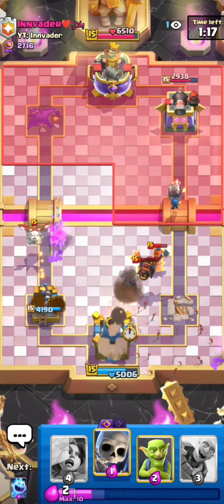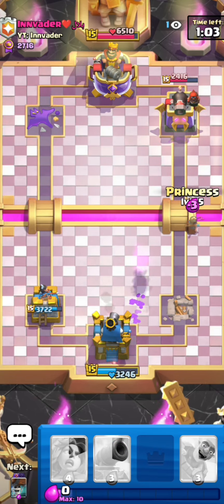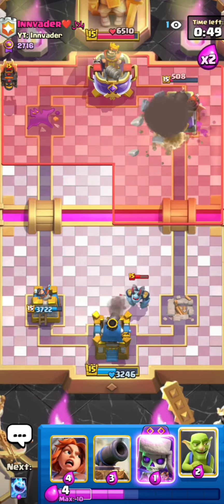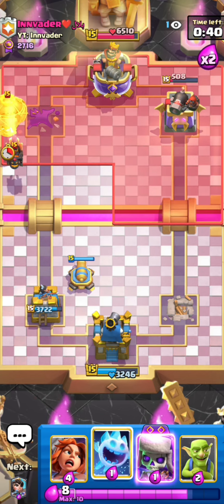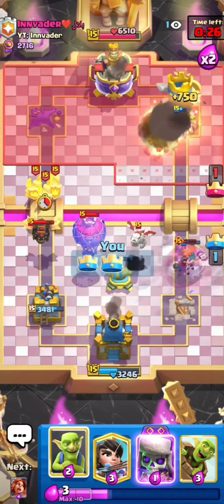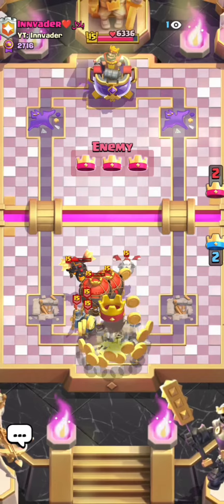He goes for the skelly bags at the bridge which is really aggressive. I'll go for goblins at the bridge and pull everything with the skellies — he just lets them go. I'm gonna go for princess at the bridge to force him to respond. We force out the mega minion, I'll go for the goblin barrel plus wall breakers, but he just ignores it — he knows if he makes a good push I can't defend. He goes for skelly drags in the middle and I can't do anything. I'm showing this game anyway because there's nothing I can really do in this matchup — sometimes you lose, sometimes you win.